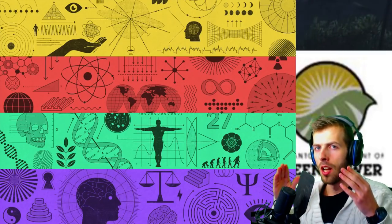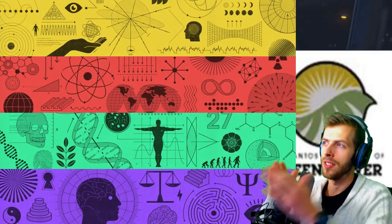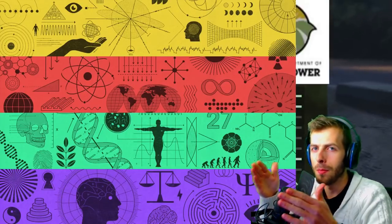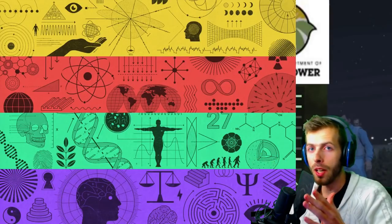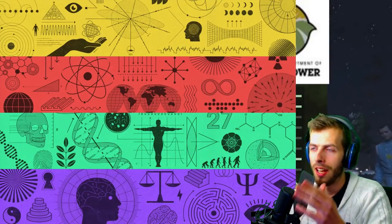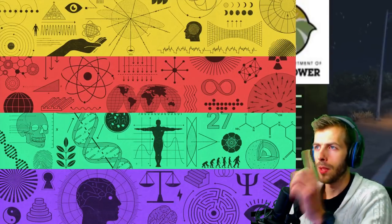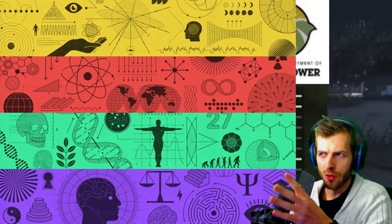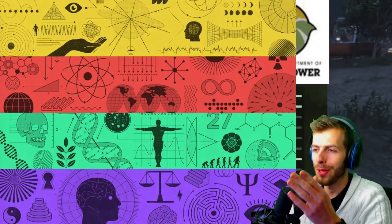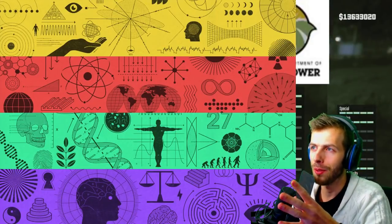I think people are looking too deep into this stuff and trying to decode every single thing on this mural, but it's actually much simpler than that. So let's get right into it. If you look at those four sections, we get yellow, we got orange-red, we got Franklin, we got green, and we got purple. Now the yellow one —